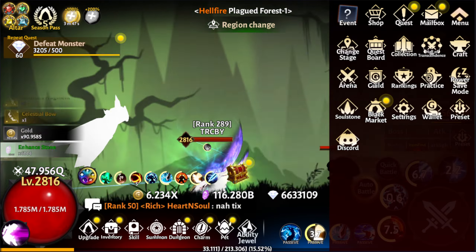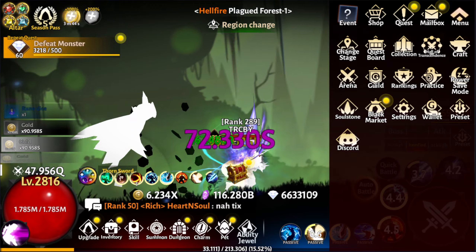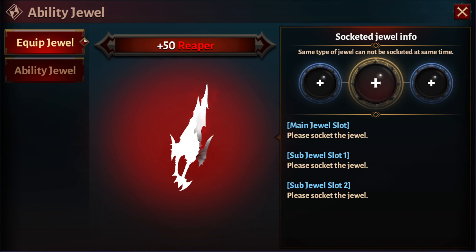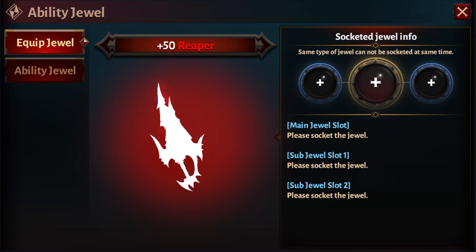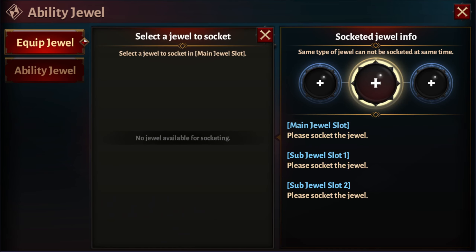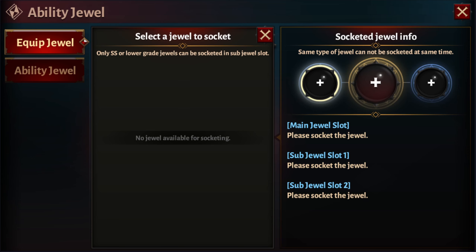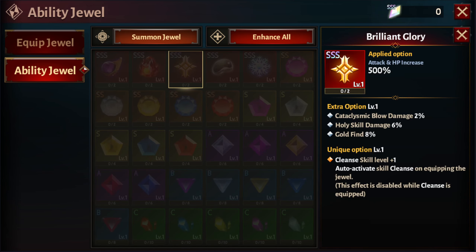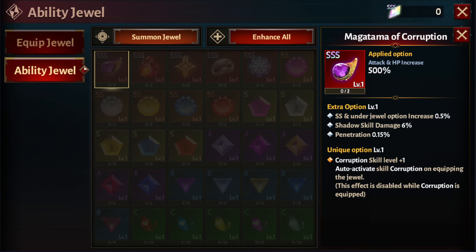In-game you can see the brand new ability jewel section at the bottom, and it only shows what weapon you're currently using. Right now I'm using the Reaper and there are three slots. You select a jewel to socket into the main slot, and only SS or lower grade jewels can be socketed into the sub slots. I have no idea what these abilities are but if you click on them you find out.